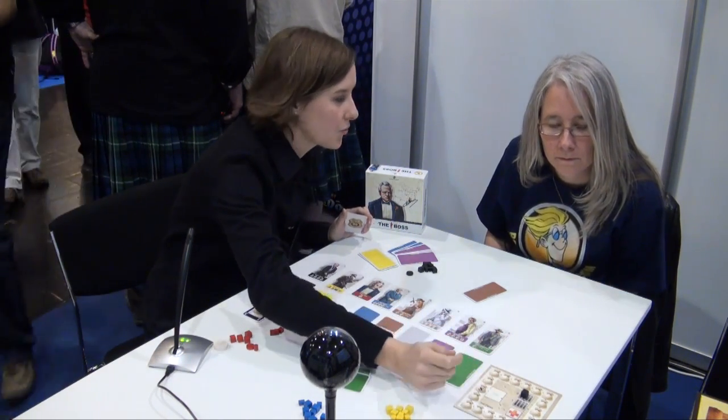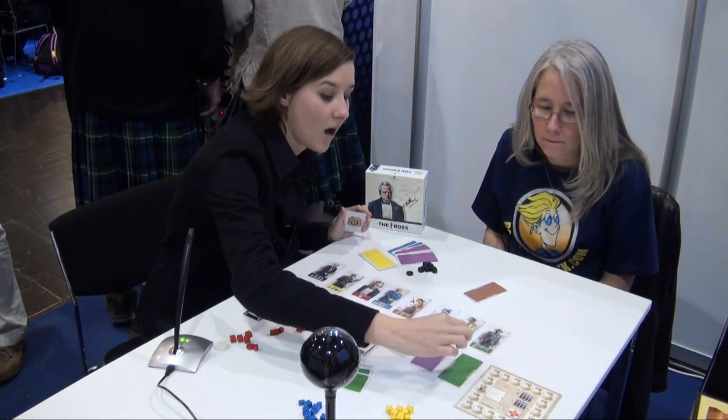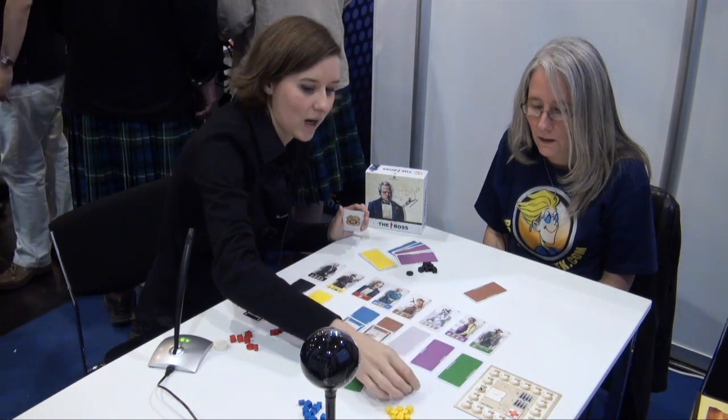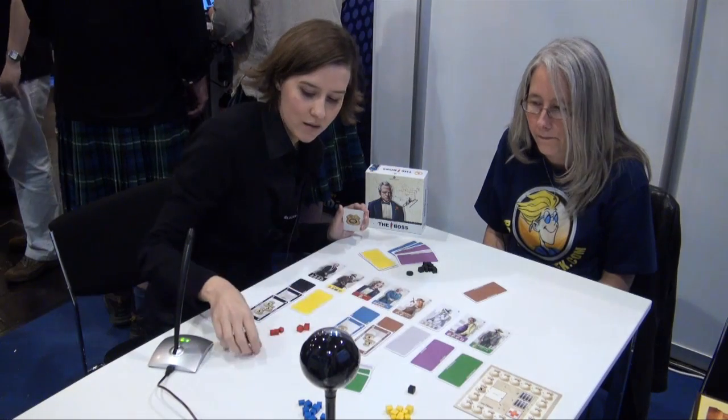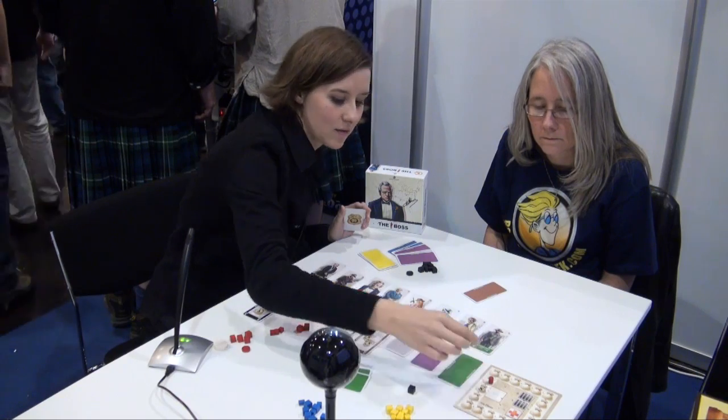Prison is for two rounds — you put it here, next round here, and then you take it back. Hospital is for one round, so you put it there and take it back. This is the scorpion, and you have a little counter that you move accordingly.